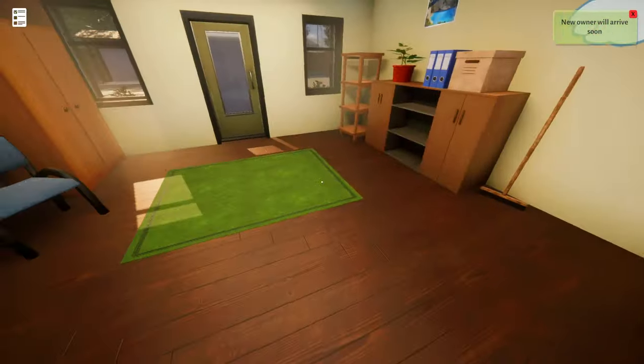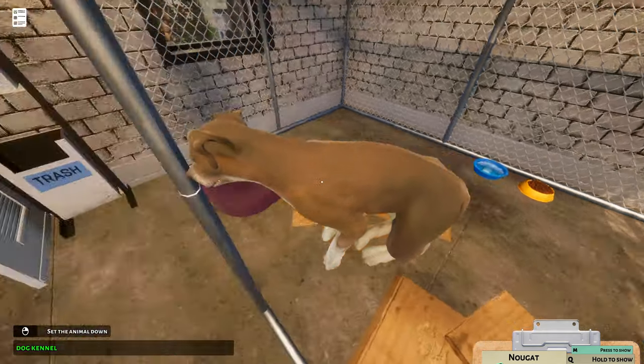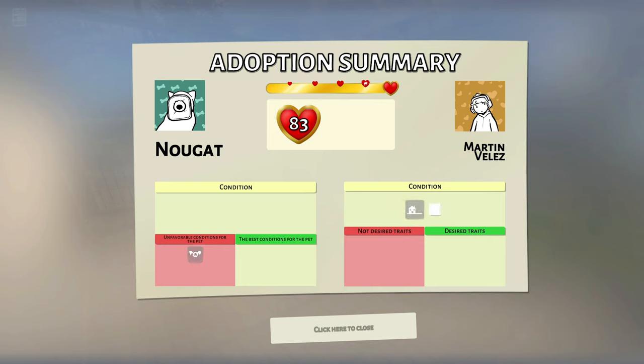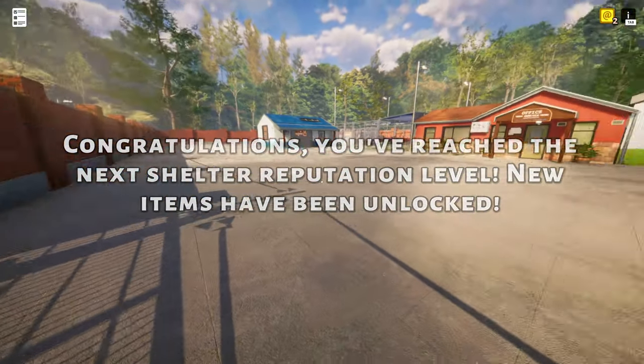Now let's go ahead and give them to their new owners, starting with our doggo over here who's probably soiled his pen. Come on, Nougat. There goes Nougat — oh my gosh, is he waving at us? Bye, Nougat. I think I did well on this one. It says awesome — we did a good job. We got 1,700 rep points, and we should hopefully have an email from Martin with a nice little donation. Congratulations — I've reached a new rep level and new items have been unlocked. Let's go!